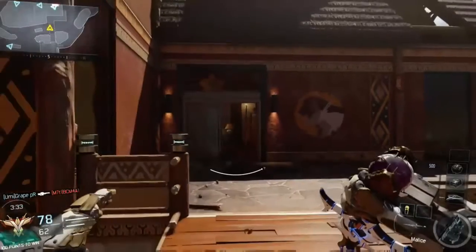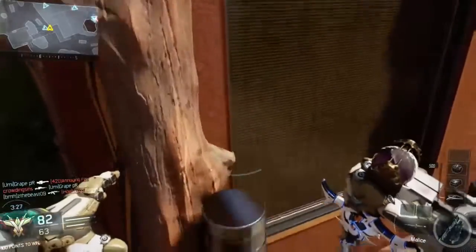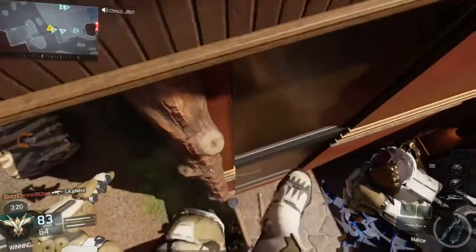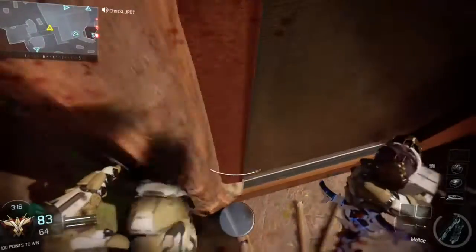So you basically come up here. Okay, so you basically come up here and then you land on, like, this barrier. Now, you can't get much higher — I think that's the highest you can go. Let's see, I'm going to try. Yeah, you can't.